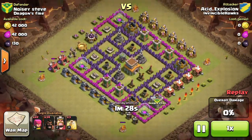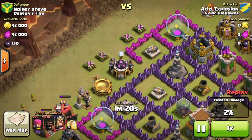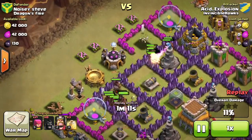I've heard some people say wait until you have level four hogs because anything below level four is just too weak, but I guess I've proved them wrong. Depending on what type of base you're attacking, the hog rider is just really, really strong.